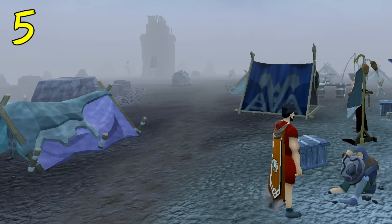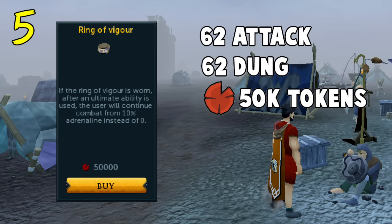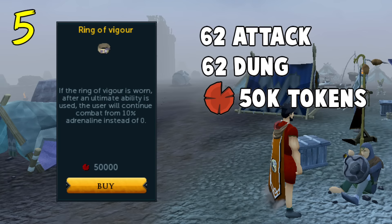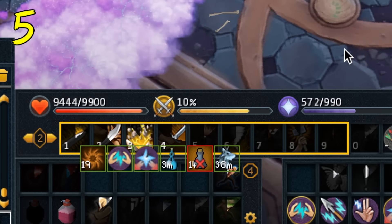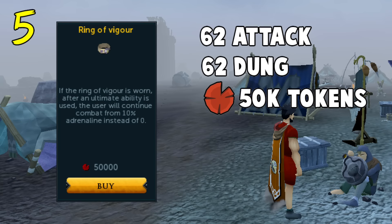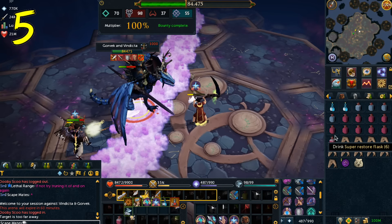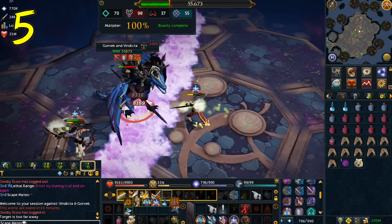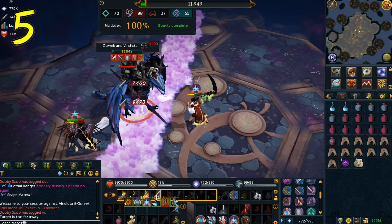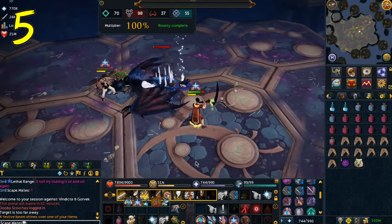In at number 5, another favourite of mine: the Ring of Vigor. You will require level 62 in both attack and Dungeoneering to use this item, and you'll need 50,000 Dungeoneering tokens to buy it. This ring really is your best friend when it comes to killing boss monsters. When worn, the Ring of Vigor uses only 90% adrenaline when an ultimate ability is used, instead of the whole 100. This is more than useful at many bosses. One I've found it helps at is Vindicta — you're going to be wanting to use Berserk almost every kill, and it allows you to get those threshold abilities off as soon as possible. This ring really does allow you to take your DPS to the next level.